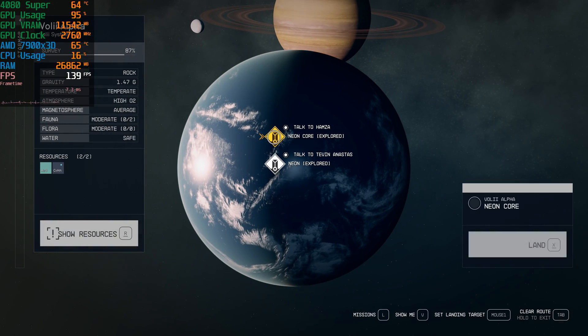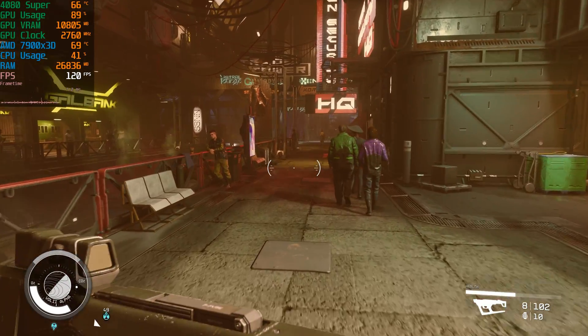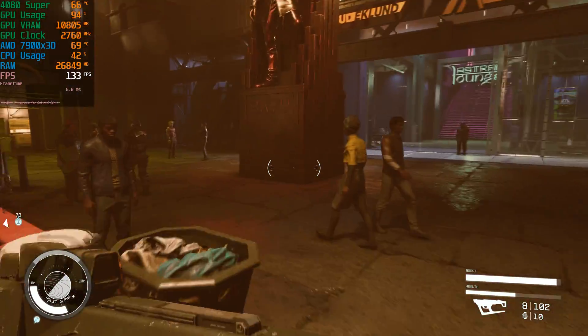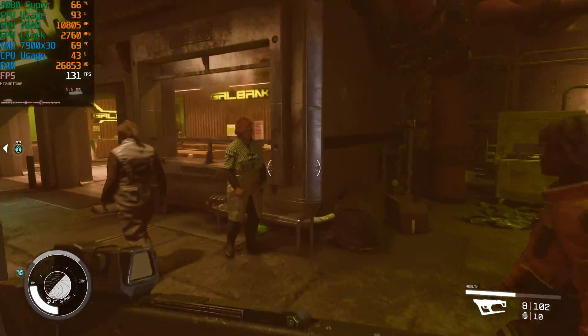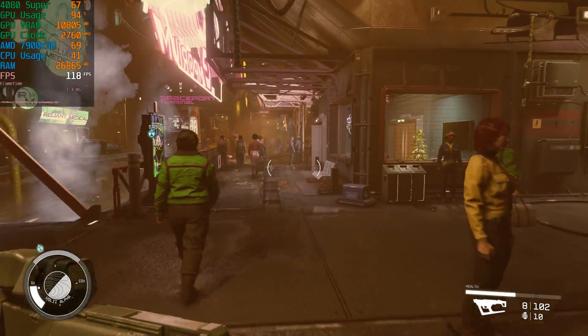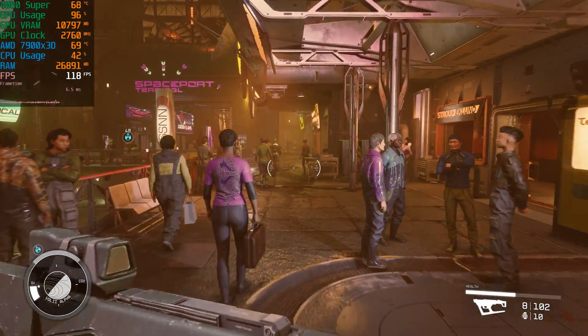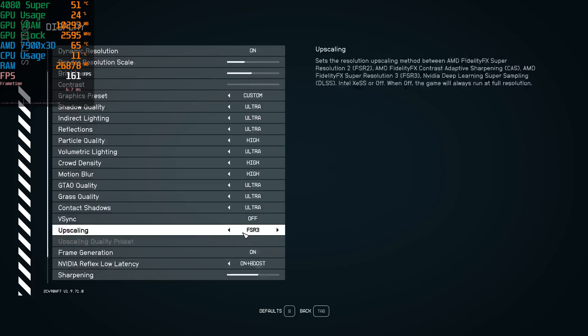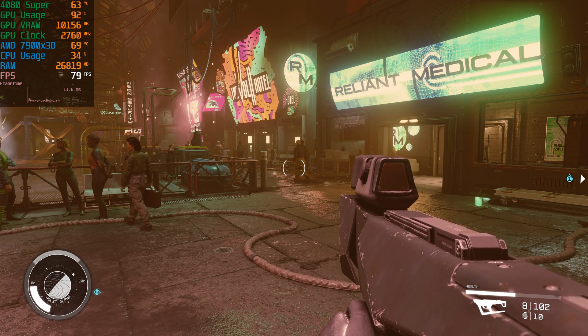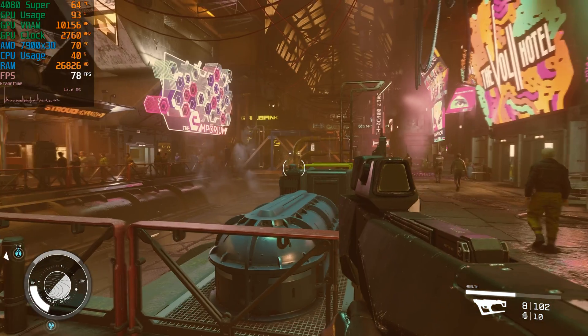Moving back to my other computer, I'll show you guys some other areas. This is Neon, with FSR3 and frame generation turned on — 133 FPS, like 120 to 130. Pretty crazy. Going ahead and showing it with it off, and we're down to about 75.